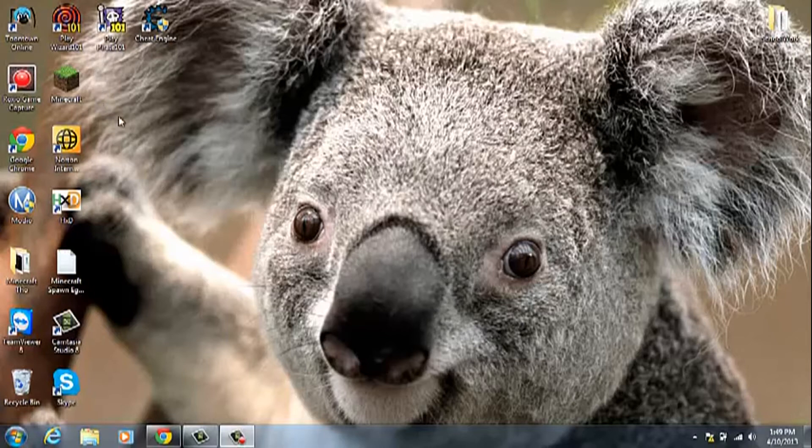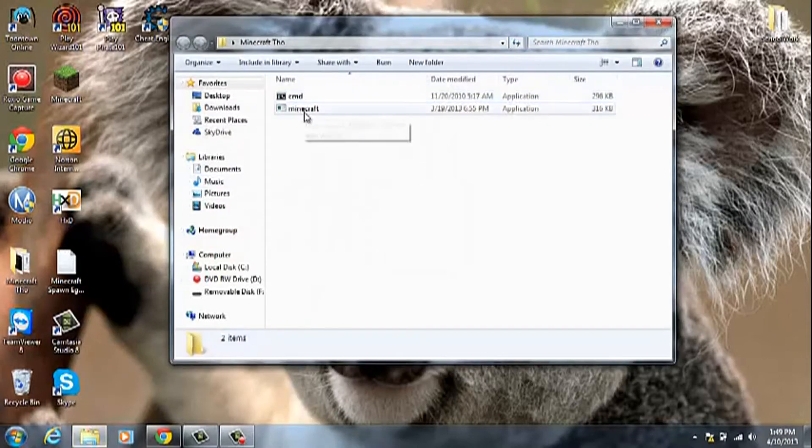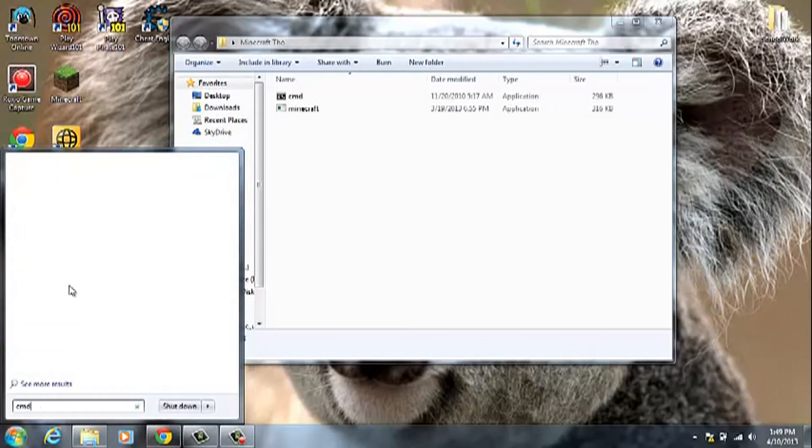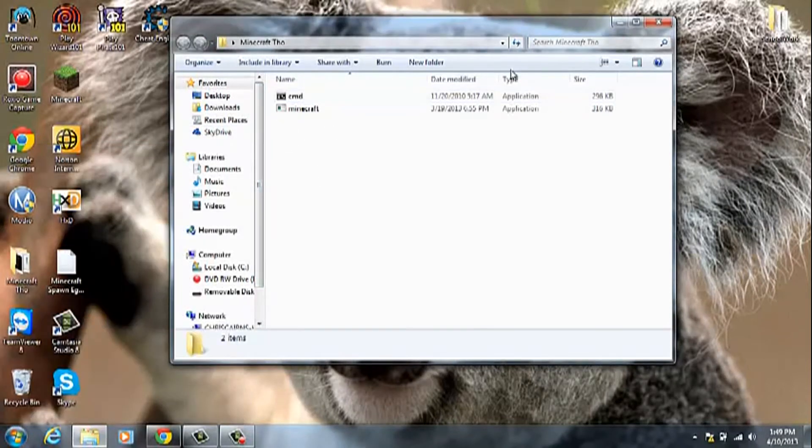Very easy. First thing you're going to need is a folder on your desktop with two things in it: one being Command Prompt, and the other being the Minecraft.exe — it's a decompressor. To get the CMD, you just go here, type in CMD, and drag it over into the folder. Then just get Minecraft.exe in here. I'll put a download link in the description.